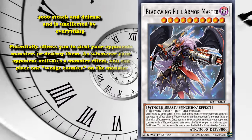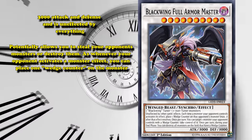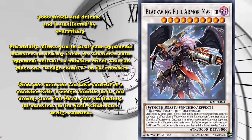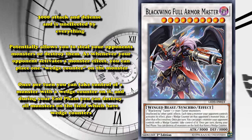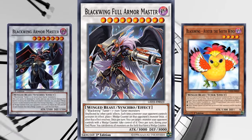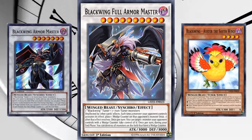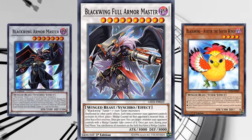On top of that, it also has an effect that can potentially allow you to steal your opponent's monsters or destroy them. Whenever your opponent activates a monster effect, you can place one wedge counter on that monster. Once per turn you can take control of a monster with a wedge counter on it, and during your end phase you can destroy all monsters on the field which have wedge counters. Since there are other Blackwing monsters that can help place wedge counters, this is a pretty useful effect. The biggest problem is that it's kind of an awkward level for Blackwing monsters to go into, so it's not that easy to bring out in a Blackwing deck — but it's not super hard either.